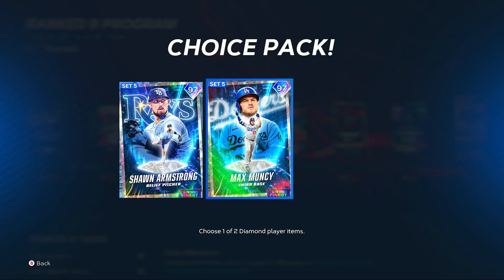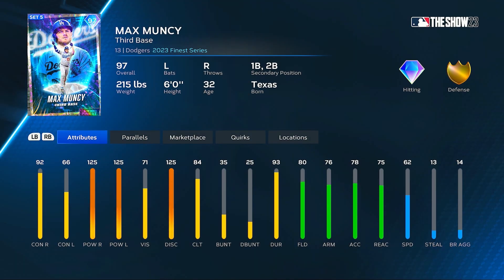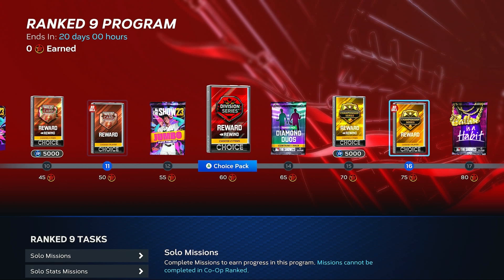We also have some new Wild Card rewards — a couple more 97 Finest cards. Sean Armstrong right here, 122 hits per nine. The VLO looks great in the top right on each of the pitches, control looking great, and the break looking pretty good as well on that 97 reliever. And then Max Muncy — he's got max power versus both sides. I guess I'll use him in BR if he pops up, maybe some events. But hey, there's a 97 Max Muncy.